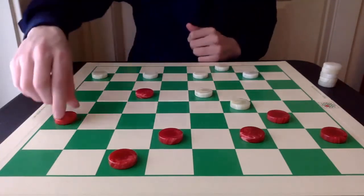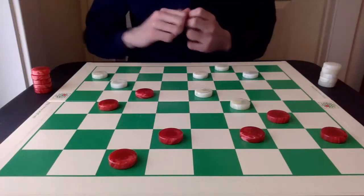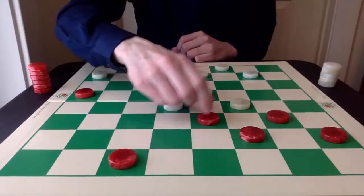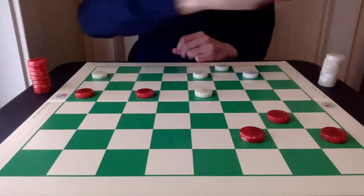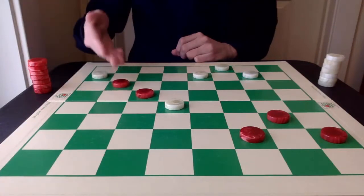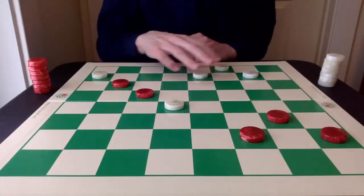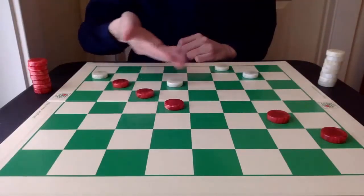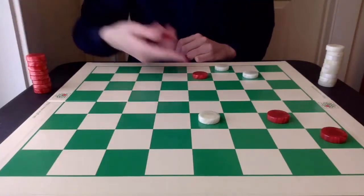White is going to wait a move, and red is going to wait a move — just waiting for the action to happen here, which it does now with no more waiting moves: 16-20. You can see the 2-for-2 here. White is then going to naturally advance toward the king row, and red is going to do the same, but white is going to pitch a piece — it's not going to let red go in and wreak havoc. It's going to pitch a piece, lining things up for another 2-for-2 sequence. Red is going to crown.